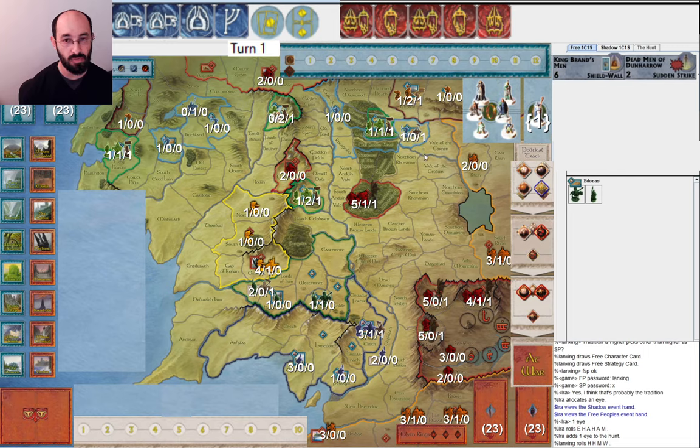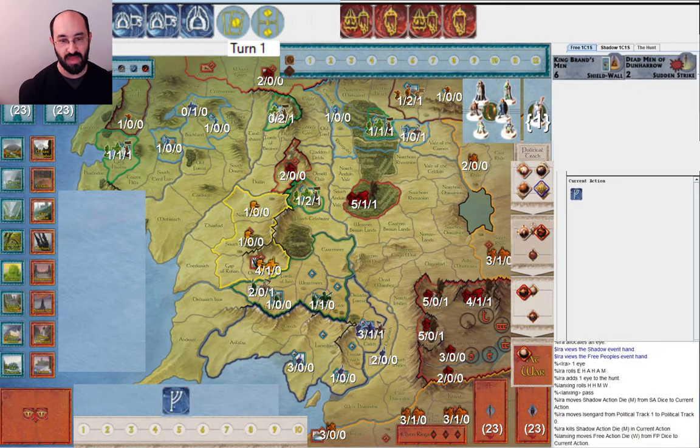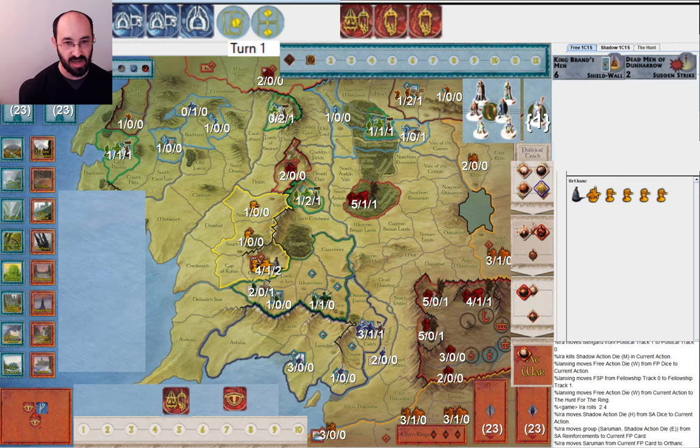Think about what you would do as Free. They started off by passing, which I think is smart if you're not really sure where Shadow is going to attack yet. Then as Shadow I mustered Isengard, and then Free People moved — that makes sense. Then I got Saruman. You need to be careful about getting Saruman in the middle of turn one if Free People still have a Will of the West, because potentially if Gandalf dies they could get Gandalf the White round one. But there's no chance of that happening here, so it's safe to get Saruman right now.